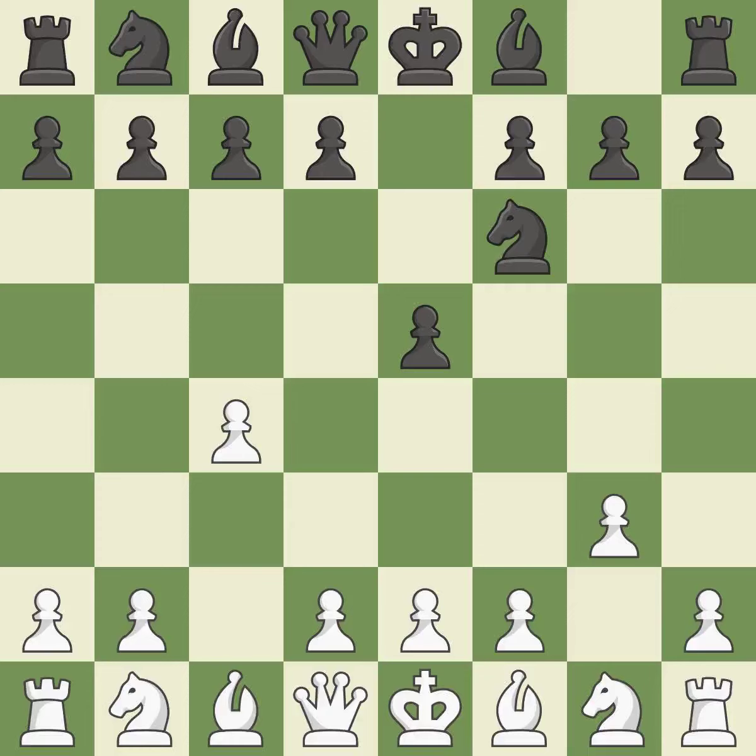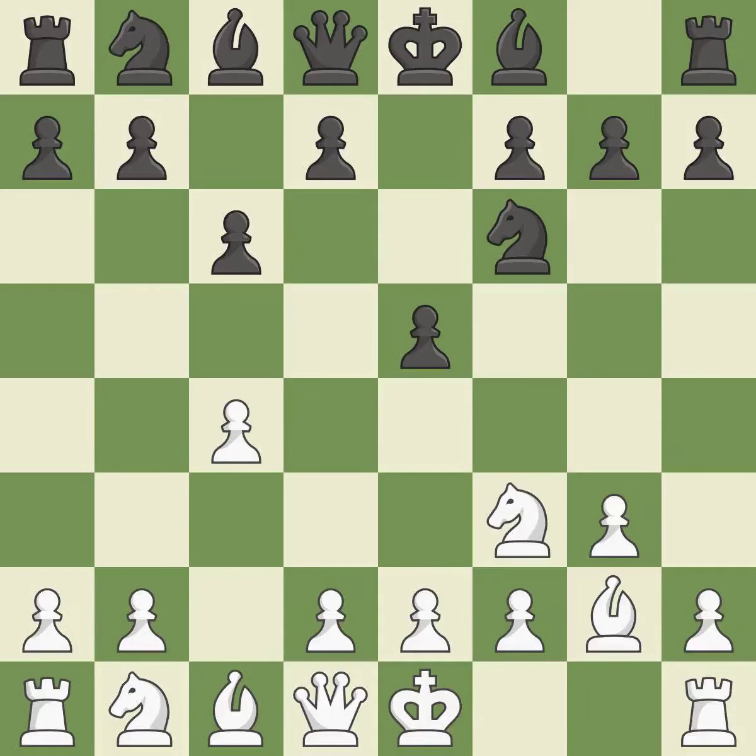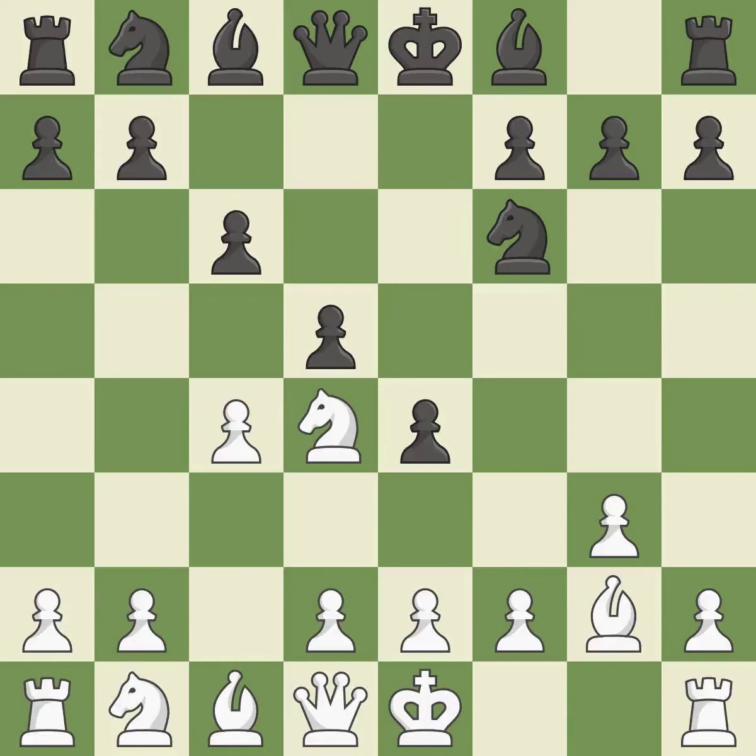By doing this, a knight moves out of its beginning square and into the action. As a result, the bishop grows and gains flexibility on the long diagonal. This poses a risk of winning a pawn. This strikes a rival knight. The knight is thus brought to safety. This makes winning a pawn a possibility. This keeps the material balance in check with good captures.